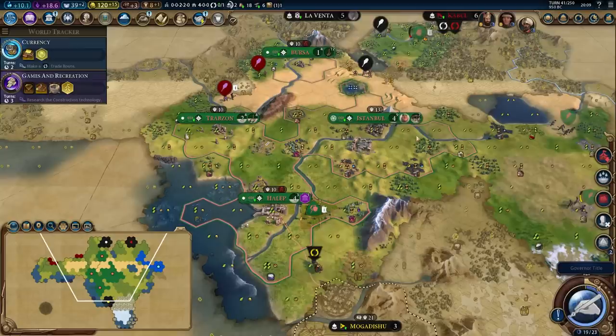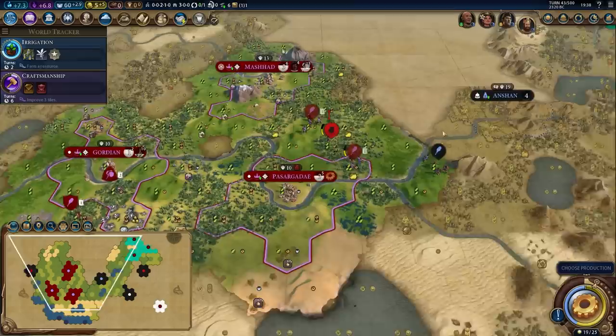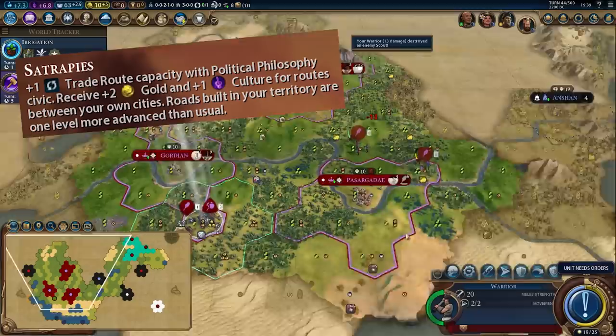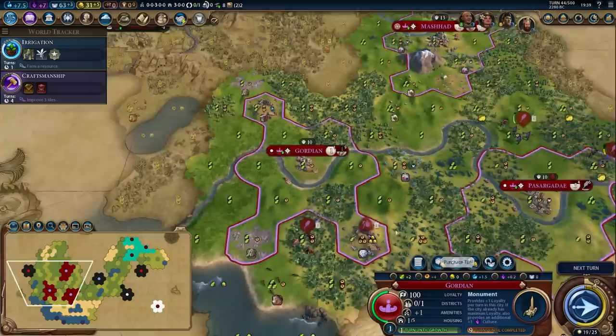We also have Nader Shah, who is the new Persian leader. In the light of Japan's abilities, their old ability Satrapies is starting to look a little bit faded — where you get plus one trade route capacity at political philosophy, plus two gold and plus one culture for trade routes between your own cities. They don't scale. The one nice thing is you do get extra roads. But just in comparison to the Japanese bonus, Satrapies is now like outdated.